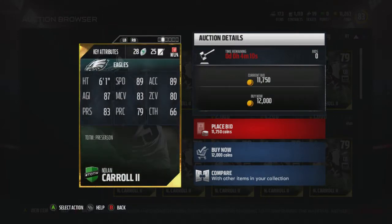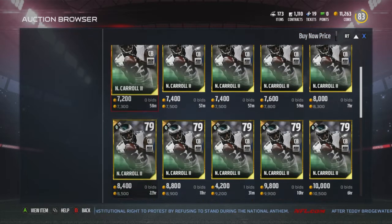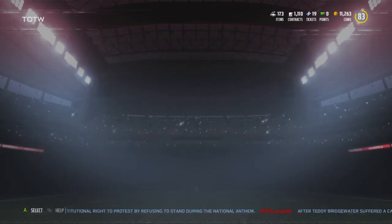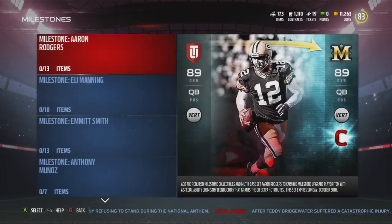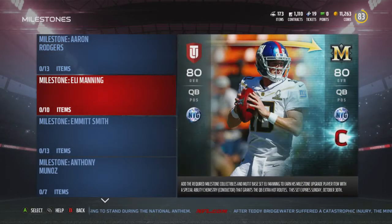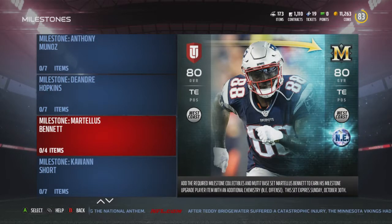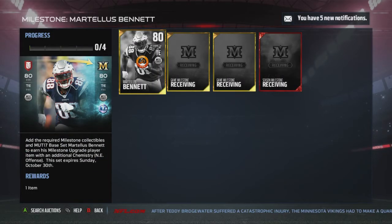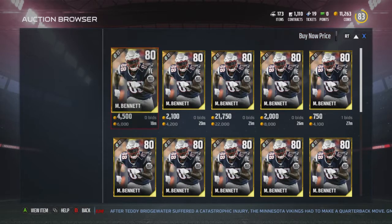I'm definitely gonna throw that guy in there because he won't be useful to me. Let's see what are your stats - that's pretty fast for a corner, but not really the best coverage corner, that's for damn sure. Would not want him covering anyone. Alright, enough of those - onto the milestones. I never really looked at these yet; I knew who the players were but just never really looked. So who is this one?